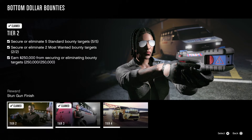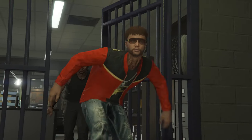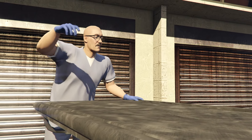Tier two is: secure or eliminate five standard bounty targets, secure two most wanted bounty targets, and earn $250,000 in securing and eliminating bounty targets. The first three target types are the regular standard ones, and the red ones are the most wanted. If you eliminate your target on accident or on purpose, a cutscene will happen.